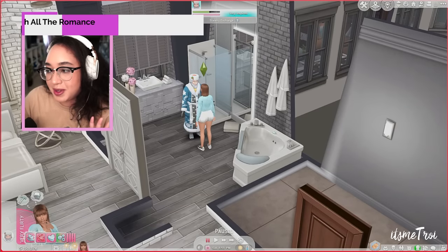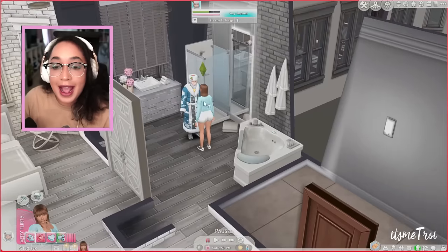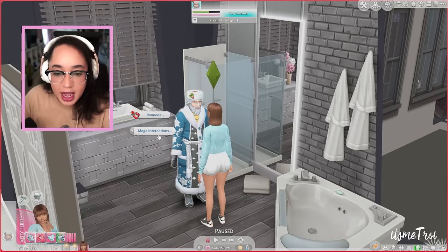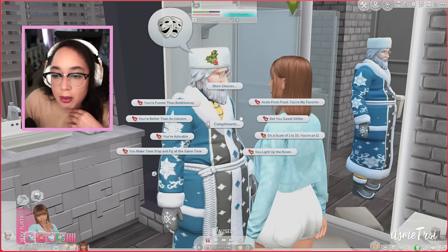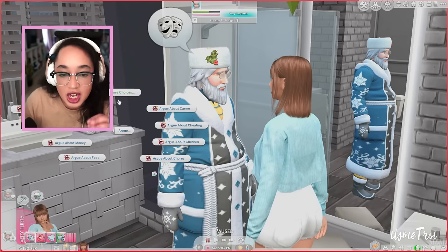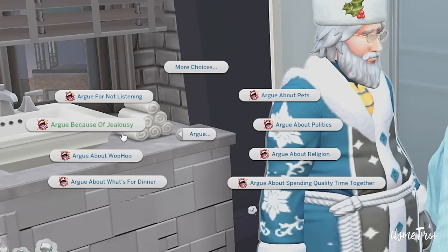The next mod is One With All the Romance from Katie Mods. It gives you a huge variety of different romance interactions. I have Santa Claus here — just roll with it. We have mega interactions and a full romance menu: compliments, pickup lines, and also argument interactions like argue about parents, money, food, children, cheating, and excessive jealousy.